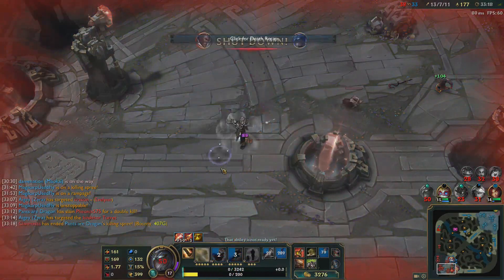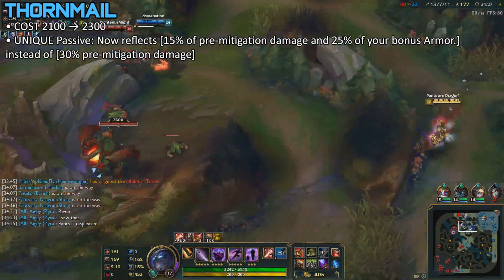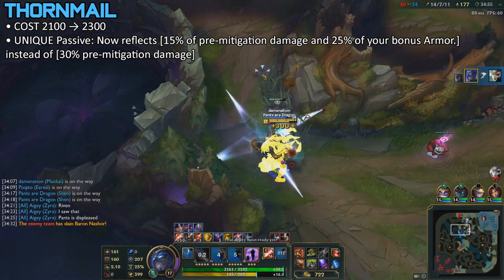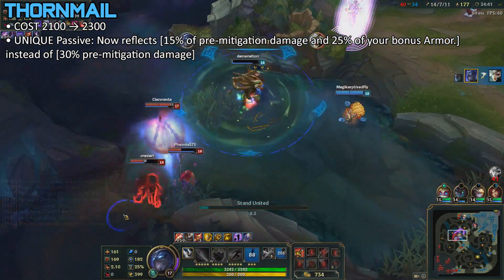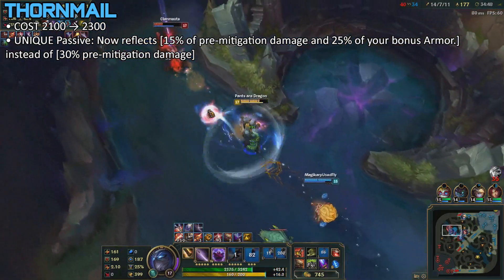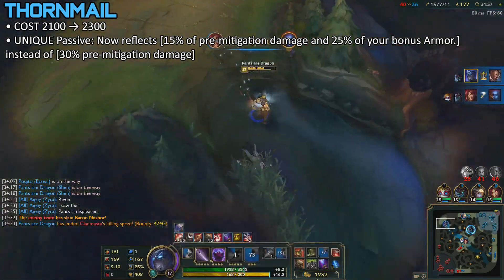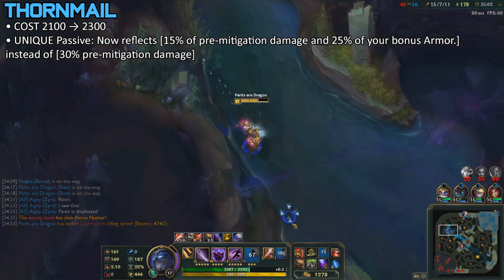Finally, we'll be talking about the changes to Armor items, starting with Thornmail. Cost increased to 2,300, and it now only reflects 15% instead of 30%, plus 25% of your bonus armor — just like Rammus. I'm not sure about this item anymore, but it might be better in the mid game since it now scales off your bonus armor, returning 25 magic damage. It also now has synergy with Leona's W, Rammus's W, and abilities like that. But Thornmail isn't something you buy mid game — you only buy it when you have enough health, which usually comes late game. So this is definitely a nerf, with the cost being increased too.